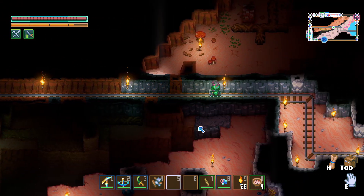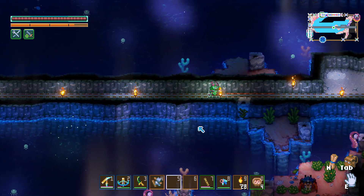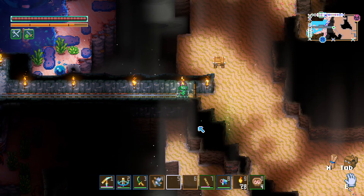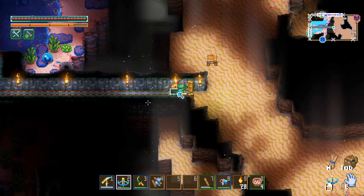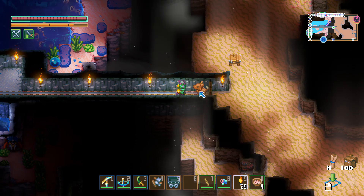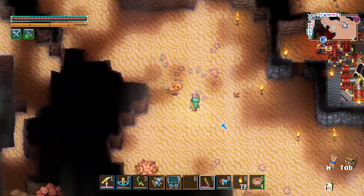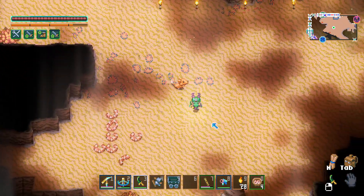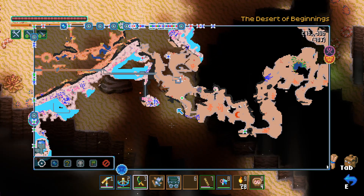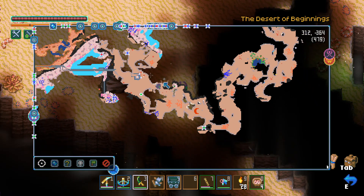I'm still surprised that Poke was able to avoid hitting that thing and blowing it up — props to him on that one. Anyway, let's go back down here. Let's try this out. We went down obviously because I think this is where the sea is also, so hopefully we'll be able to find what we're looking for.